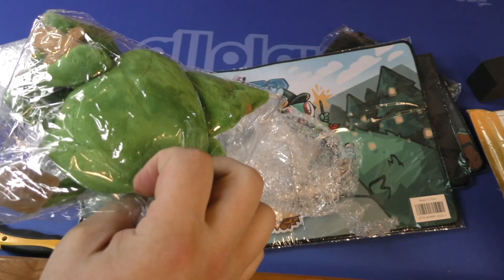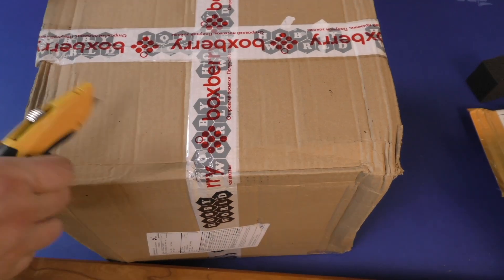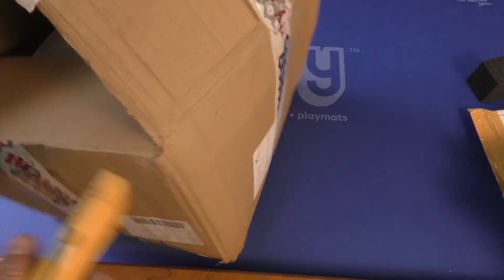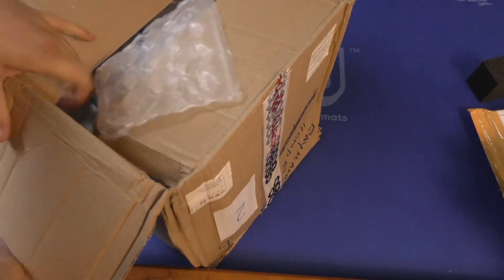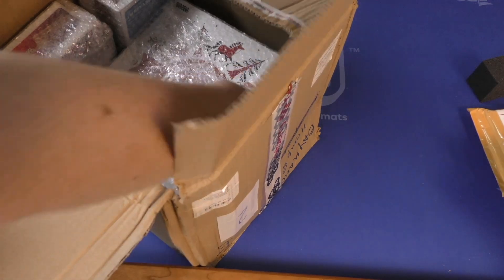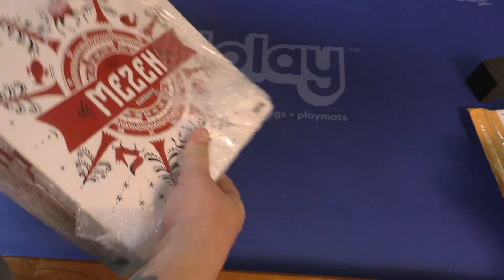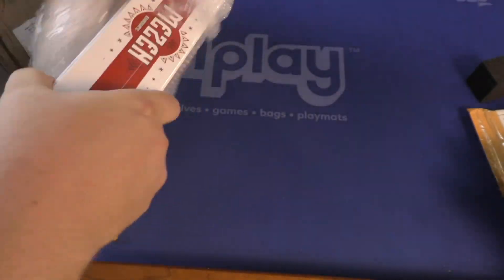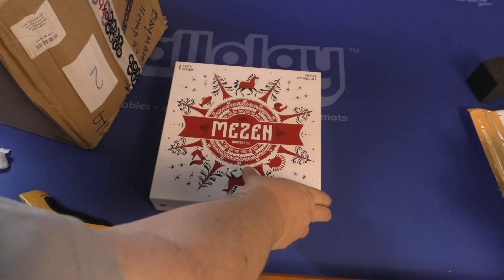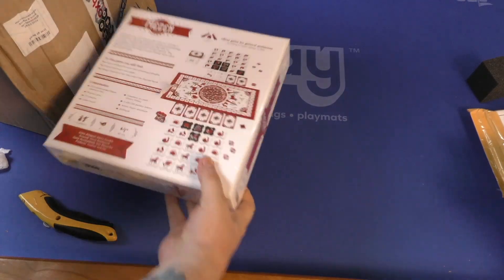There's our new goblin die — look how cute he is! All right, cool. This box here is from Mojave World — it says that all over it, makes it kind of easy. So we have Meza board game, or Mezen — looks kind of cool on the back.